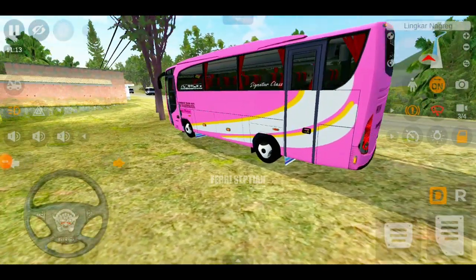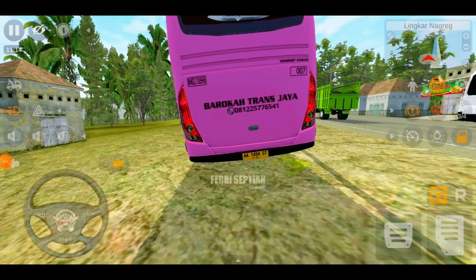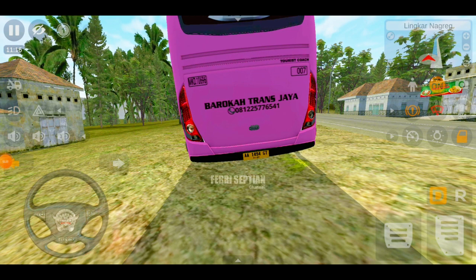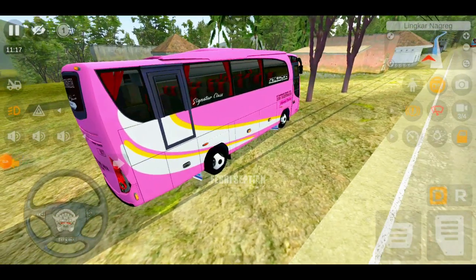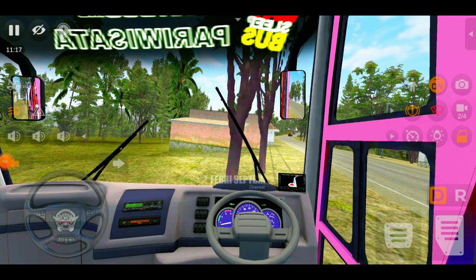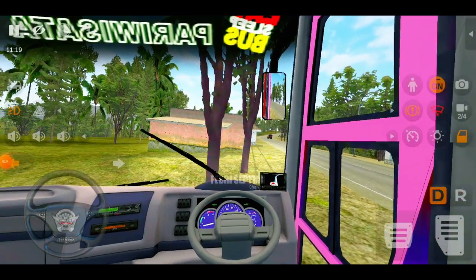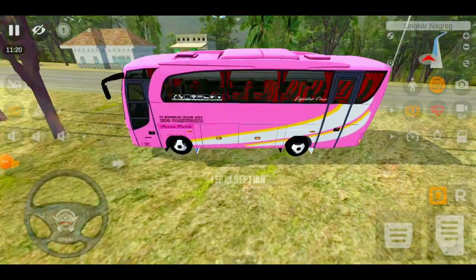Bagian depan menggunakan sliding door, dan lampu belakangnya menggunakan model lampu SR1. Semua lampu sudah menyala. Terus kita cek untuk bagian interiornya, interiornya seperti ala-ala Jet Bus medium, menggunakan sasis Meju PC yang biasanya digunakan untuk bus-bus medium.